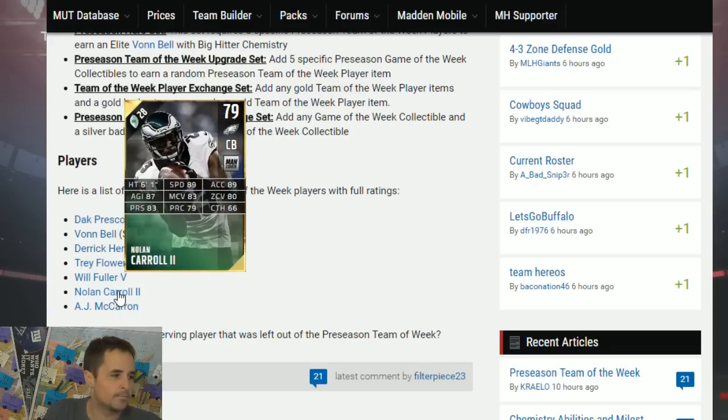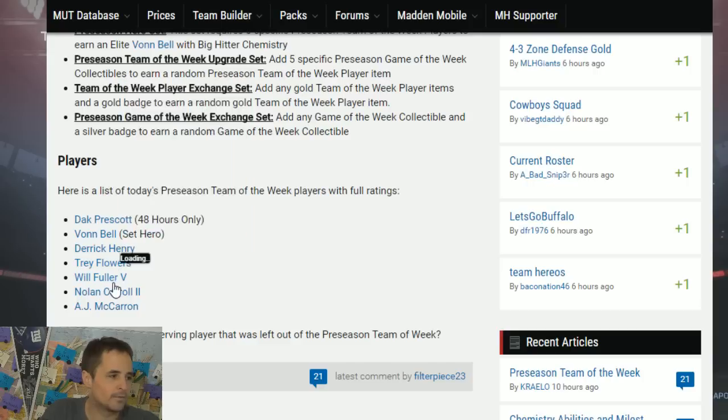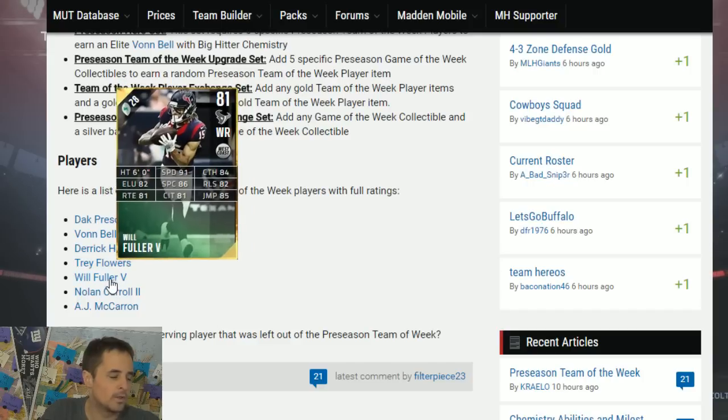Nolan Carroll gets an item with 89 speed, 83 man, 80 zone. I think there's going to be better values out there. If you want man coverage, the Jason Berets of the world should cost you less coins.